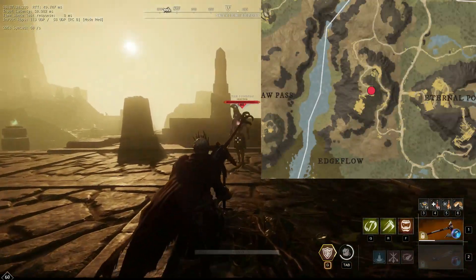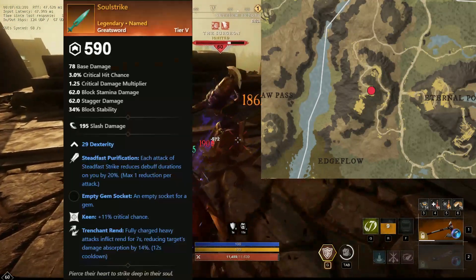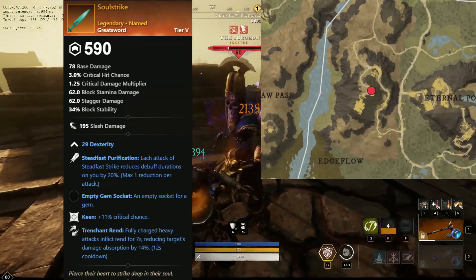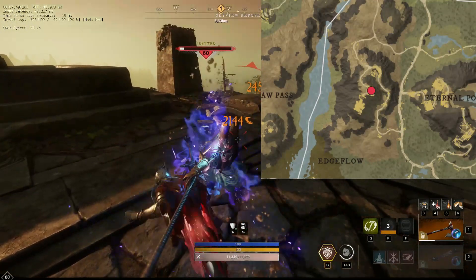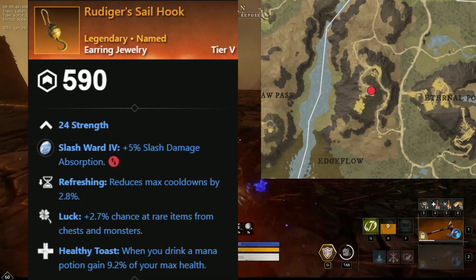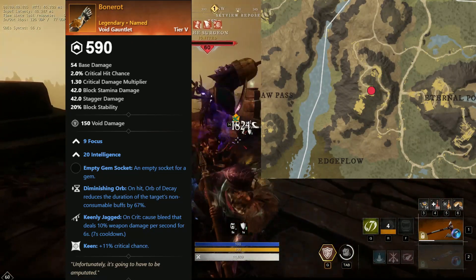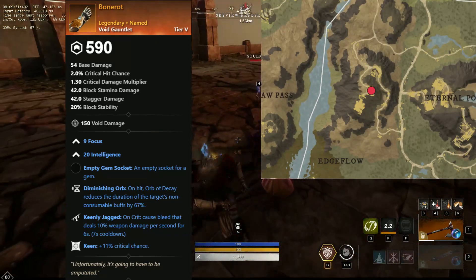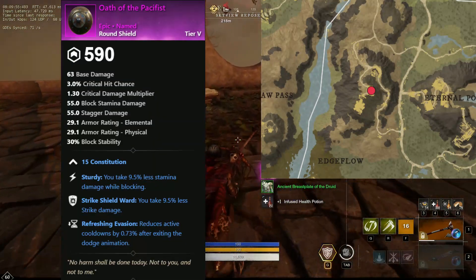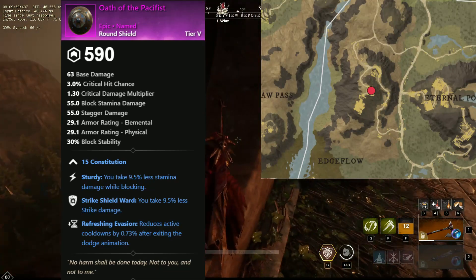Our next boss, again very familiar, is the Surgeon, found here in Reekwater. This guy now drops Soulstrike, a greatsword with strength, steadfast purification, keen, and trenchant rend. Rediger's Sailhook, an earring with strength, refreshing, luck, and healthy toast. A void gauntlet named Bonerot with focus and intelligence split, diminishing orb, keenly jagged, and keen. And a round shield, Oath of the Pacifist, with constitution, sturdy, strike shield ward, and refreshing evasion.